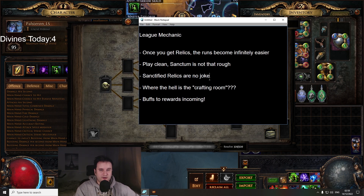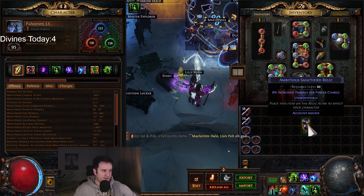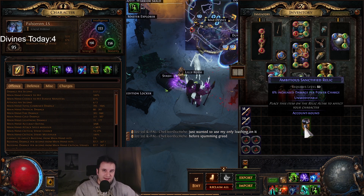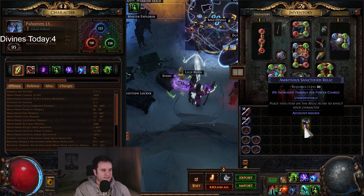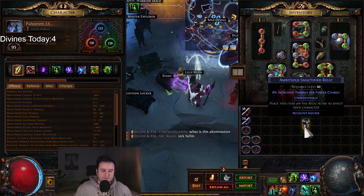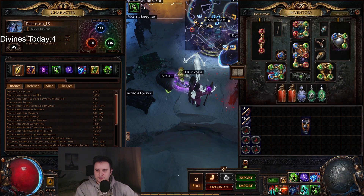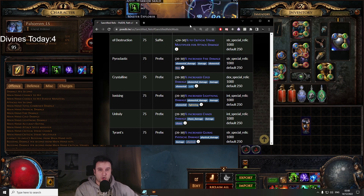I want to talk about sanctified relics because they are actually no joke. When we talk about returns, we're not just talking about divines — we're talking about the 11th item slot. These do work for your character wherever you are. For example, this is the second sanctified relic that I got. It rolls up to 8% increased damage per power charge. So if I had this on a decked-out power charge stacker with a perfect roll, and that is without a second mod on it, this would give me around about 100% increased damage. If you think about reward — getting divines per hour, just getting currency per hour to buy yourself power — it's really, really hard to replace this, because it's another item slot that you cannot just buy. So in a sense, the potential to get some of these relics is just absolutely insane and can't really be outweighed in terms of currency power.